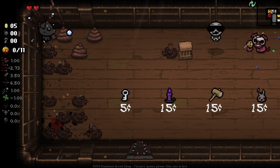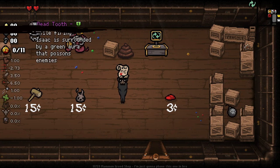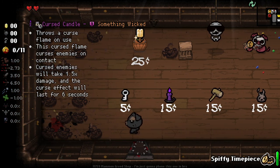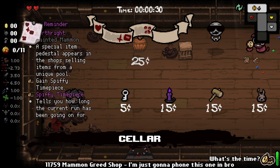That's a bad way to lose my black heart — it is what it is. Oh hello, so we can get our birthright already which is nice. We get the spiffy time piece and we get the special item for sale. What does the spiffy time piece do? It tells you how long the current run has been going for.